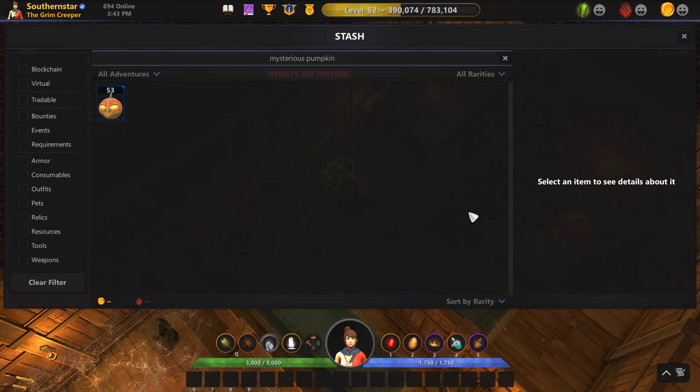Hello everyone, Scytherinstar71 here. We're going to open 53 mysterious pumpkins in the game Lost Relics. To get the YouTube admin stuff out of the way, if you're new to the channel please subscribe. If you like the content, give it a thumbs up. You can also leave comments down below.